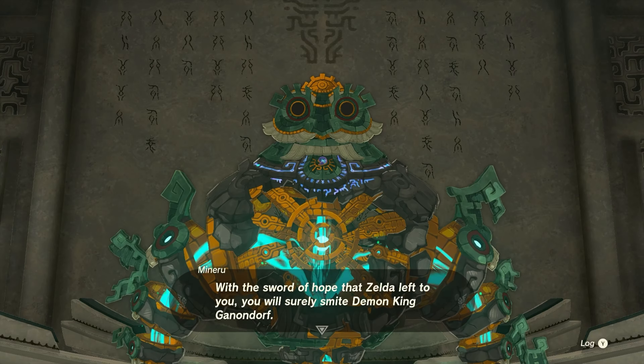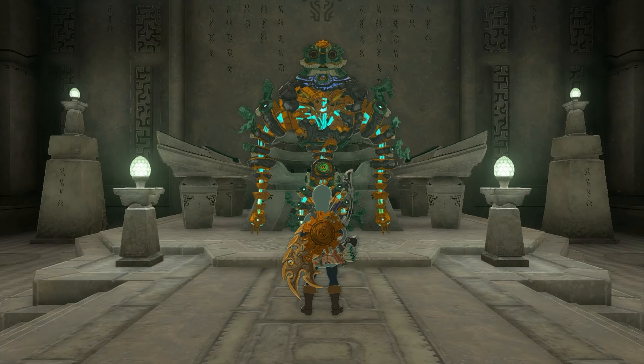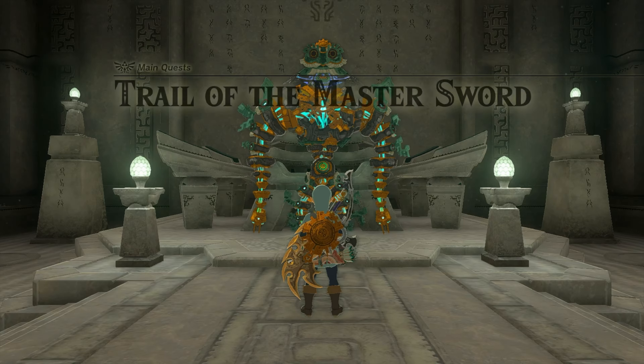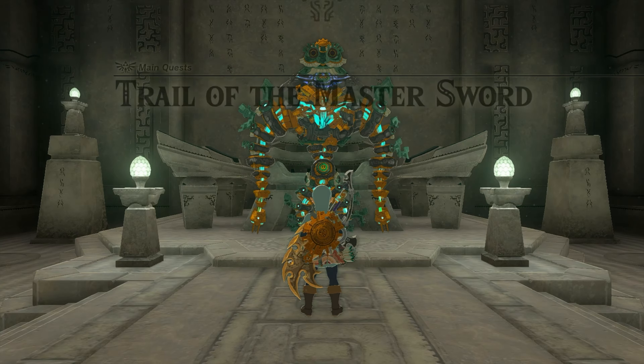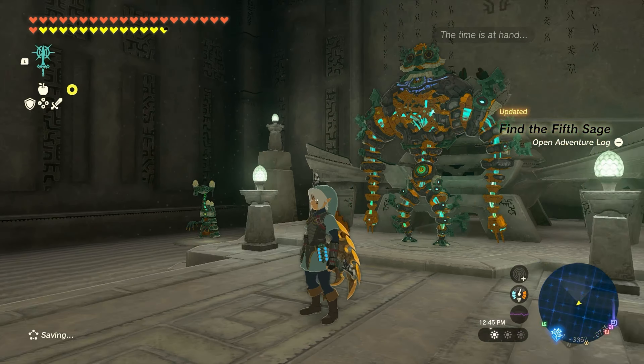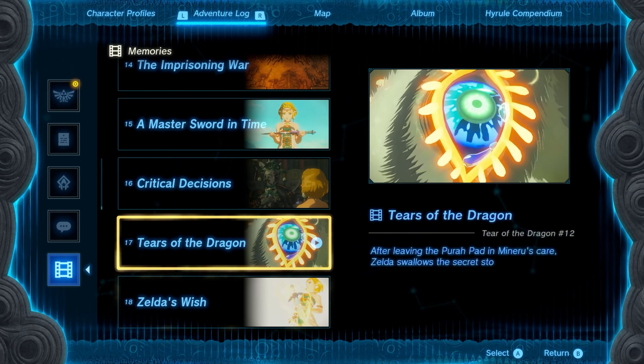Minaru: 'Very well. As a Zonai I bear my share of blame for these events, so I too will devote myself to this goal and to this hero — for the swordsman Link, I will do everything I can. Even if my body should perish, I will still be with you in spirit.' I wonder if the game doesn't let you do this quest if you haven't gotten the Master Sword yet, or if it just tells you to go get it. Either way, we already got it. Zelda and Minaru discussed strategy and laid groundwork for guiding us in the distant future.